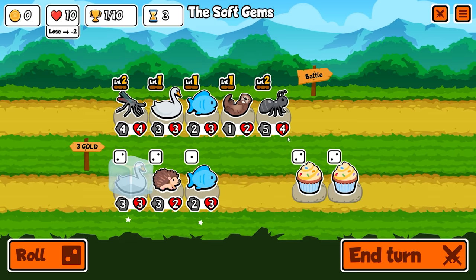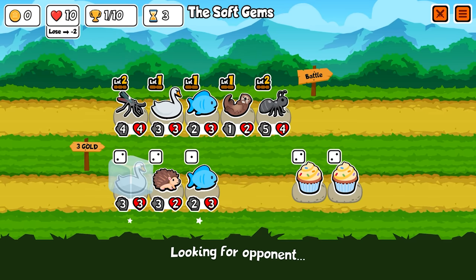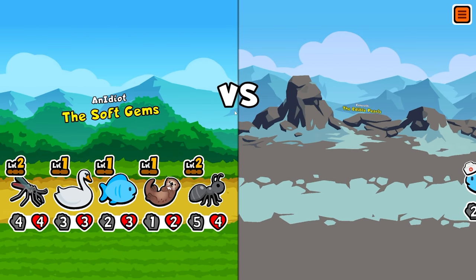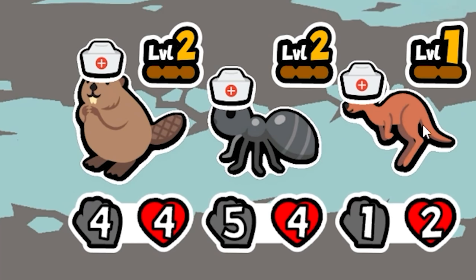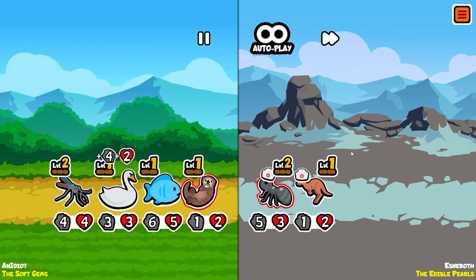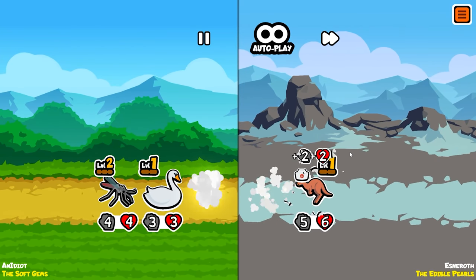So already we have two level twos with decent stats. The center is not that strong, but the mosquito will do two damage before the battle even starts, and that can actually eliminate something entirely depending on what it hits. Hopefully the kangaroo. Can we get him? Nope. We hit two different things, but I think we're going to be okay because we're going to take them out.